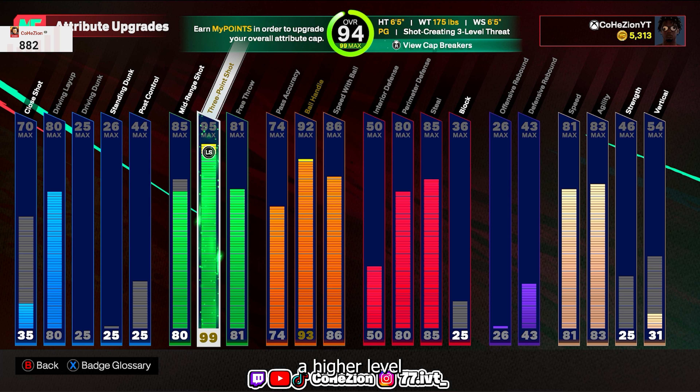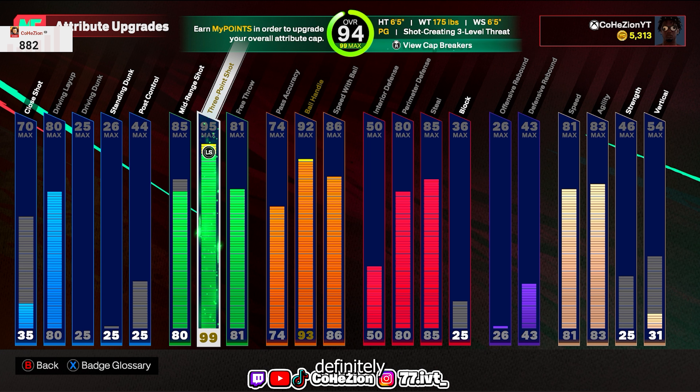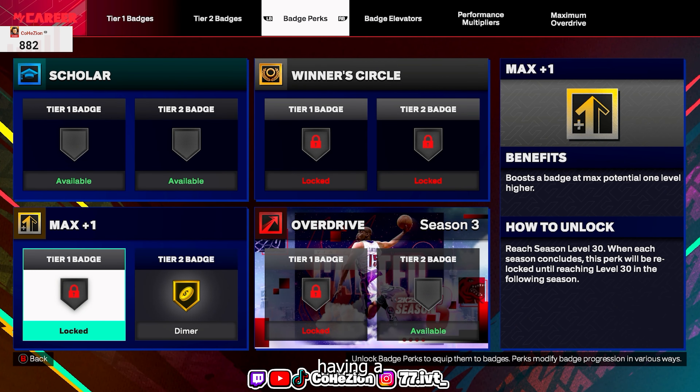This guy can do pretty much everything my 6'2" does but he's taller, so he's more dominant. With the layup it's harder to make it over a taller build, but being 6'5" — if I time layups right I can get greens based on height and weight in the mismatch. With cap breakers I've maxed out the three ball, and if I get my plus one at the end of this season for the cap breaker on ball handle, I'll get Ankle Assassin Hall of Fame and Handles for Days Hall of Fame at 95.